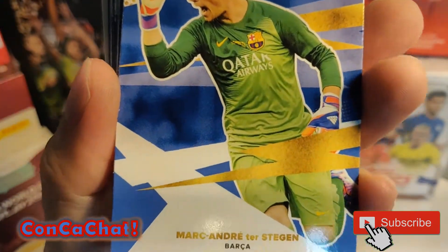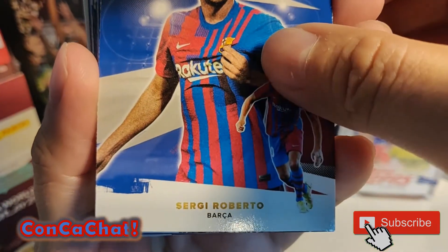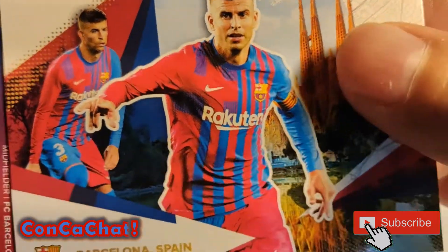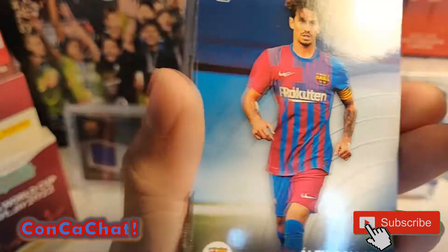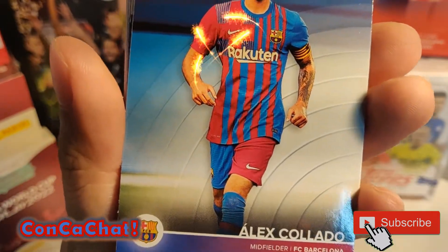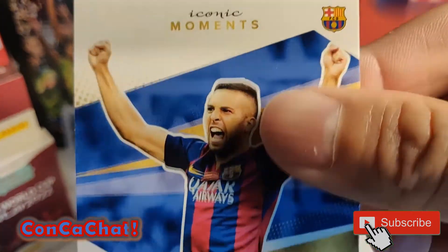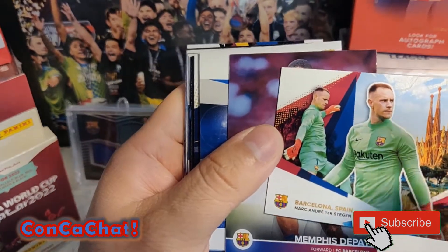Looks like the goalkeeper here - Ter Stegen - and Sergi Roberto again. Then Gerard Piqué, Sergio Busquets, Frenkie de Jong, a rookie card of Alex Collado, Jordi Alba - looks like Iconic Moments. And then another goalkeeper, Ter Stegen.